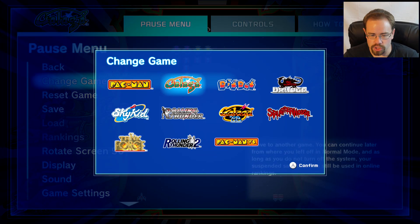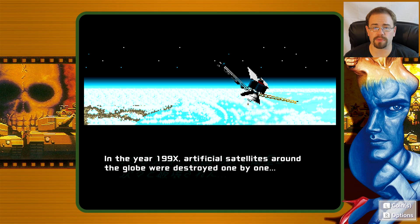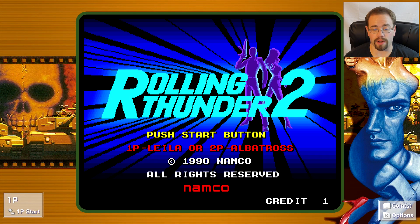There's a 'change game' option which brings up a very quick menu so you can jump around pretty easily. Let's check out Rolling Thunder 2. I'll finish with regular Pac-Man because that's probably one of the main things a lot of people are buying this for.